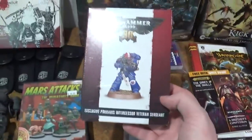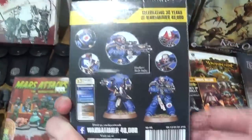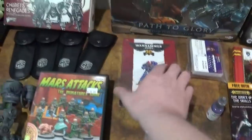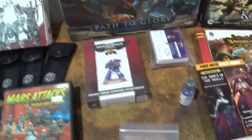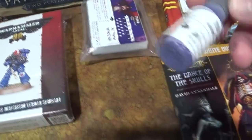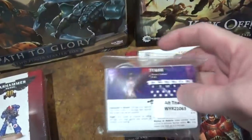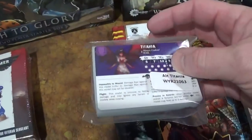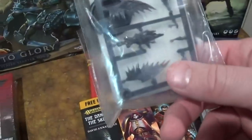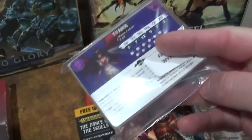We got a 30th anniversary Warhammer 40K veteran sergeant - he's a bigger guy. We also have the 25th anniversary one so we'll put them right next to each other. There's a Reaper paint - twilight purple, my favorite, I use Reaper paints with my brush all the time. And there's a Malifaux miniature - Titania - maybe convert it up with wings or whatever.